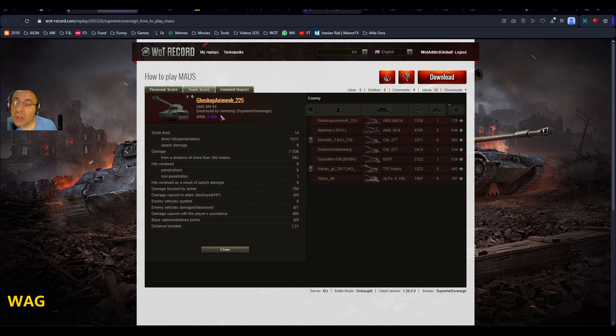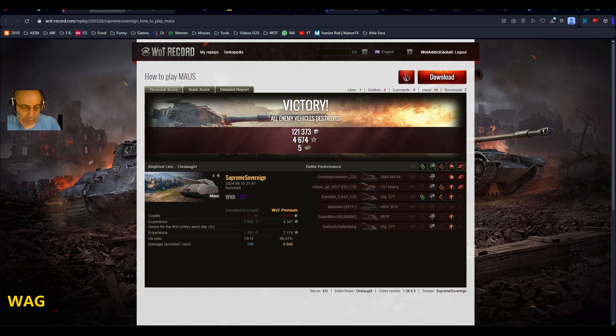Object did quite okay. Revelations 1318 over here — if you don't believe me, go look it up. AMX 30B: 4,705. And the AMX M4: 7,030. Good job. W8 almost 5,019 — very nice. I'm giving you a thumbs up.